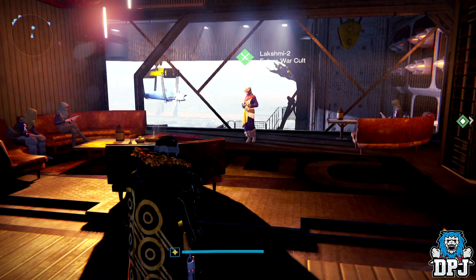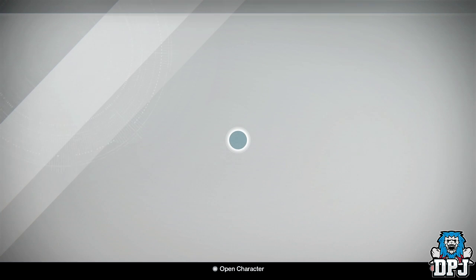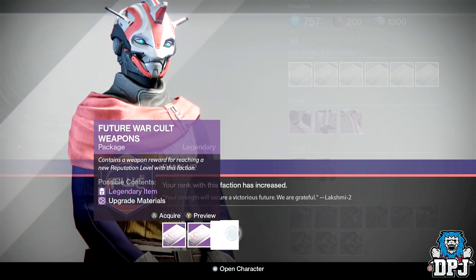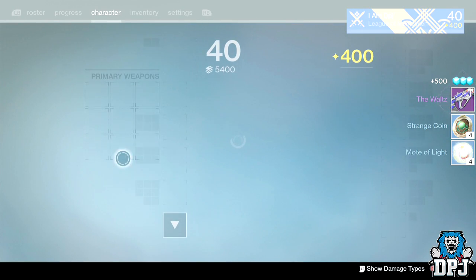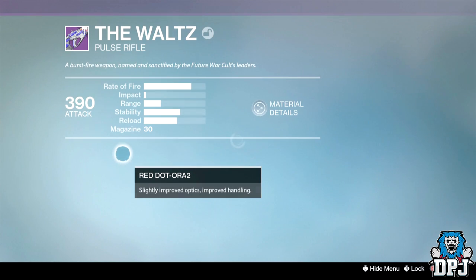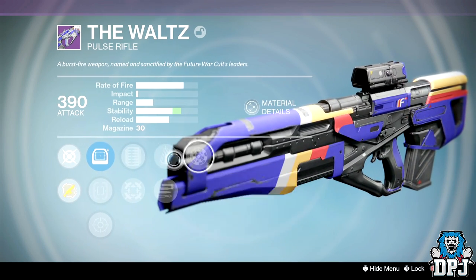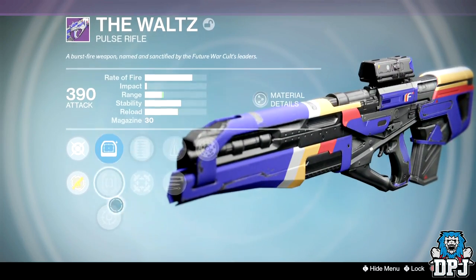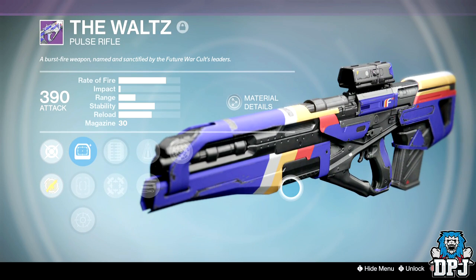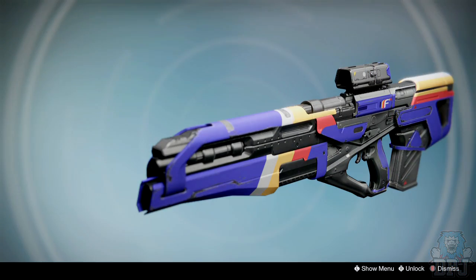Now we have my Hunter's Future War Cult rank 68 — give me a good weapon, something like the Road Waltz or a decent hand cannon. The Waltz! Fuck yes — please have a decent roll. Extended Mag, Perfect Balance, and Range — it's decent, it's decent. No stability apart from Perfect Balance; I'd prefer Hand-Laid Stock or Braced Frame, but it's the best one I've had by an absolutely flipping mile. And I love the look of it too.